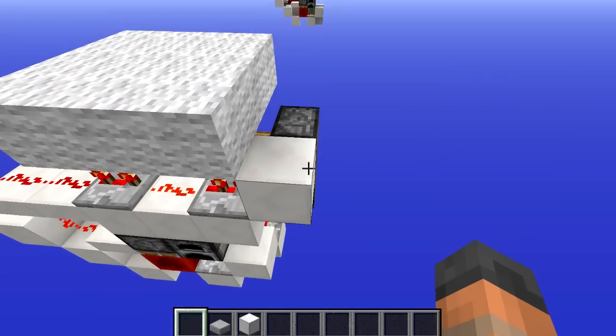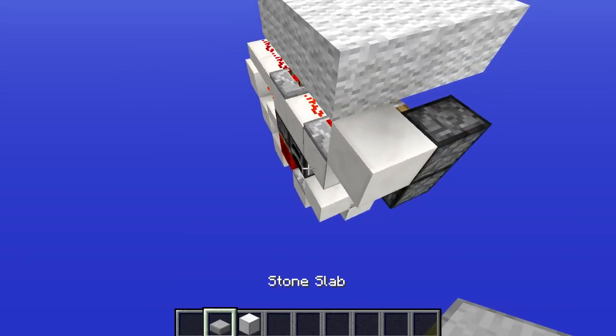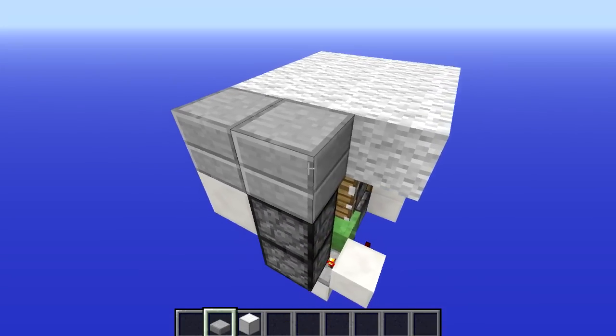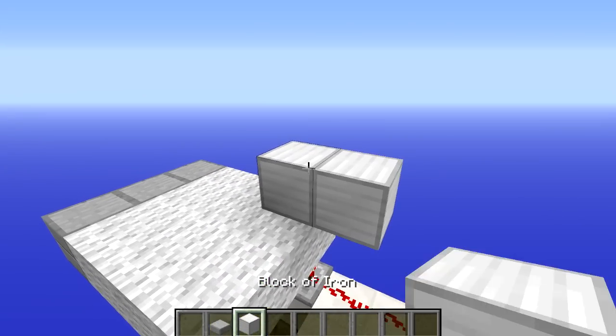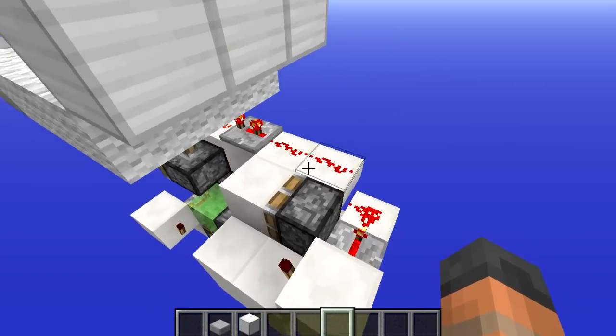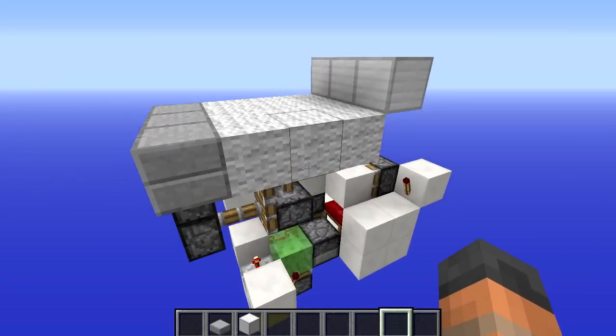It's six blocks deep and seven blocks across, which is not a lot of space at all. This thing is almost flush with the ground. This is actually your bed, which is going to be one block above the ground. We've got a piston over here — this has to be a solid block — and a piece of redstone. You can add some slabs at the bottom of your bed to make it look nice and pretty, and at the other end you'll probably have a headboard as well.